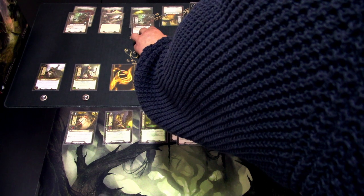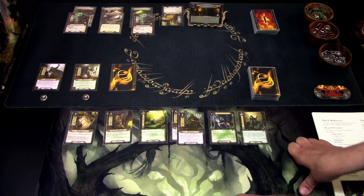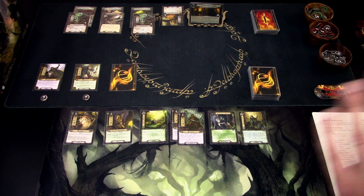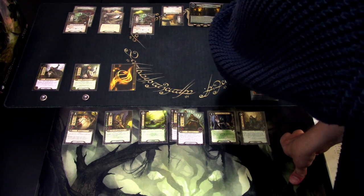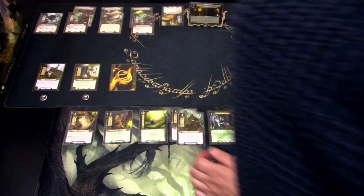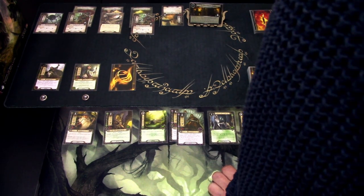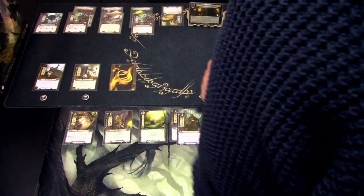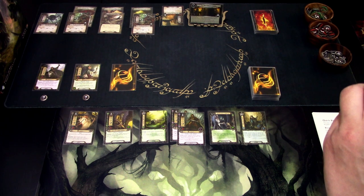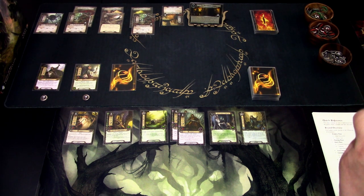We skip questing but still get an encounter card — it is King Spider, another enemy, so this will be a short one for sure. We have two plus six, so eight threat in the staging area against zero willpower, and we just advanced threat to 35. Nothing we can do about that. We go to the encounter phase. We don't really want to engage anything, but we are way over the threshold with every enemy.